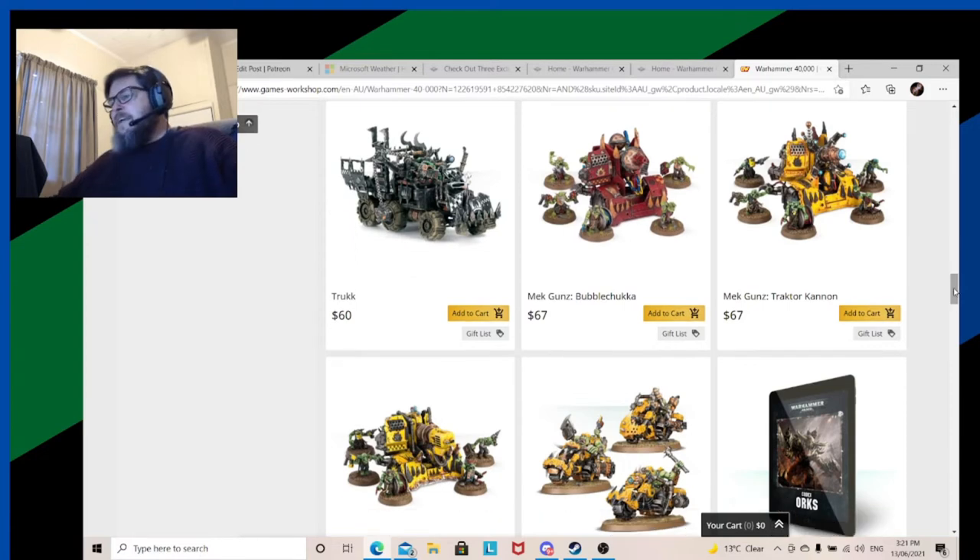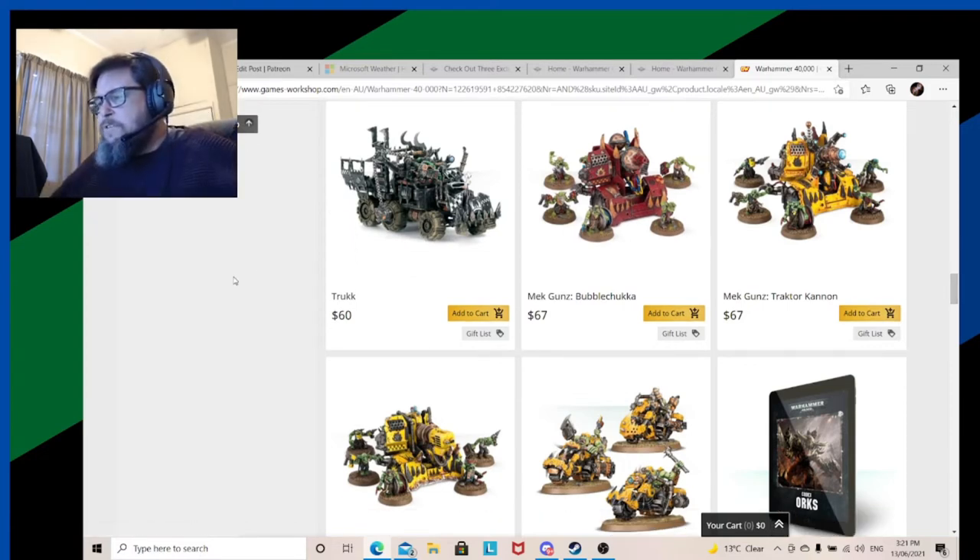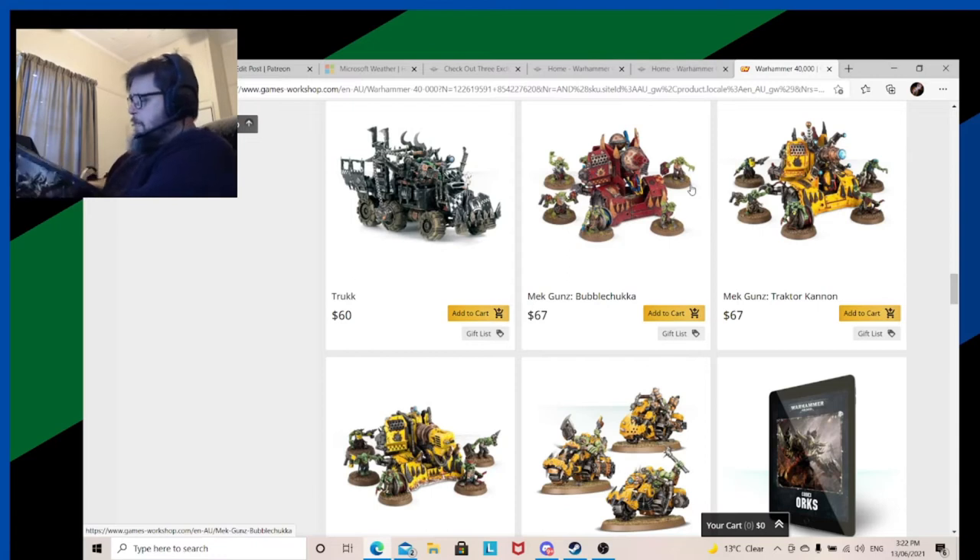Next are the Mek Gunz. They're very expensive, but everyone seems to want them. I've only got three here, though I know there are more. It must confuse some newcomers who might not realize it's all in the same kit. I've always wanted to build a Bubblechukka but never got around to it. If you need to make three or four guns of different types, all you really need is to spend about 120 to 130 dollars on one Mek Gun and one Trukk, and you've got scratch-built varieties of all the types.